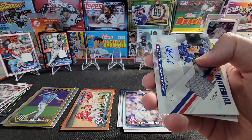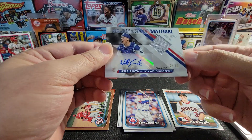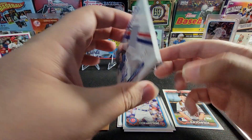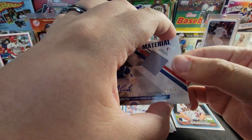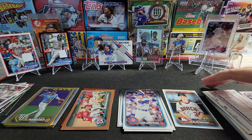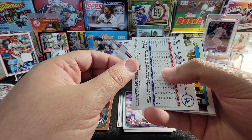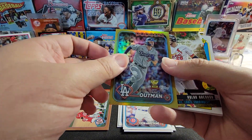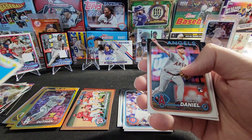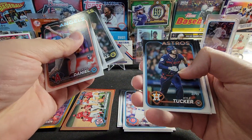Oh wow, if this is our auto - a relic auto numbered to 50! Will Smith - sticker auto but it's a dual hit in one. Darn, I don't have top loaders for that. That's sweet. Wish it was a rookie but I got two numbered relics and one of them is an auto in my first box. This is going to be a good case, I think. Heck of an auto out of the first box. Shohei in his Dodgers uniform.